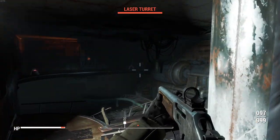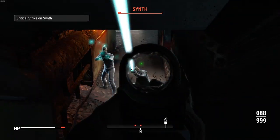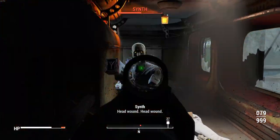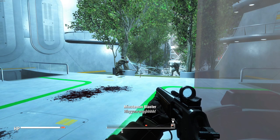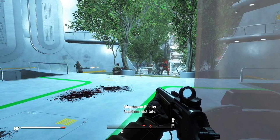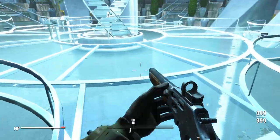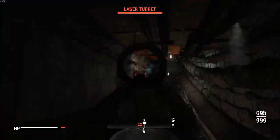Fighting through the Institute was less challenging than I imagined, mostly because the Minuteman NPCs sent with me were spawned at a pretty high level so I was practically useless. I took out a couple basic turrets and synths, but for the most part I didn't have to do much. One of the Minuteman NPCs had a really good minigun — I'm pretty sure it was Explosive or some legendary effect — and it was shredding everything. In the main foyer I just went AFK for about 10 minutes and came back to being alive with everything dead: a whole lot of synths, Coursers, and scientists.